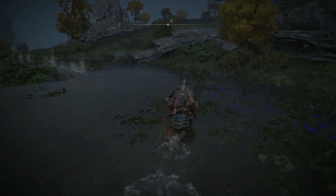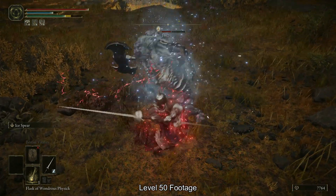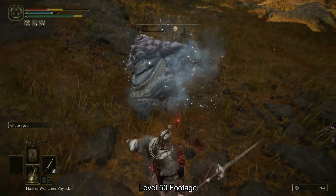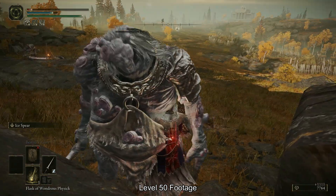Put your first ash of war, Storm Stomp, on your starter weapon and kill the invisible bug here. Hoarfrost Stomp gives your twin blade the cold affinity that will rapidly proc frostbite with the two-handed moveset, and you already have a decent mid-range ash of war.